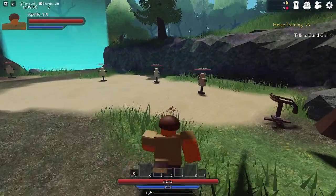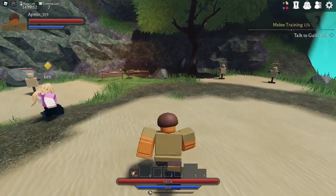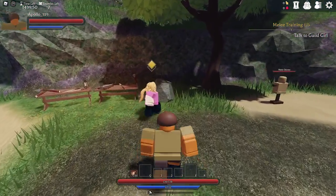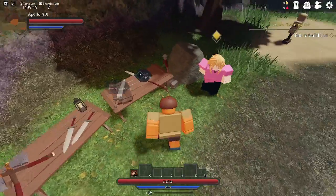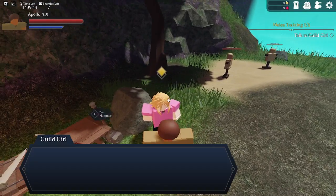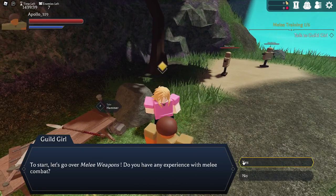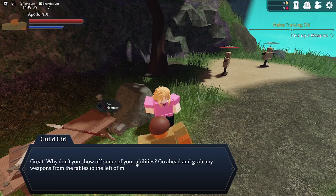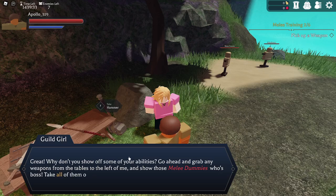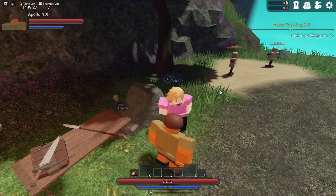Control to dash — cool. Now I need to figure out how to fight. The guild girl offers a hammer, spear, or sword and shield. She asks if I have experience with melee; I say yes. She tells me to grab weapons from the table and take out the melee dummies.